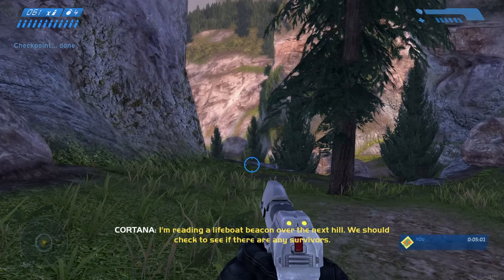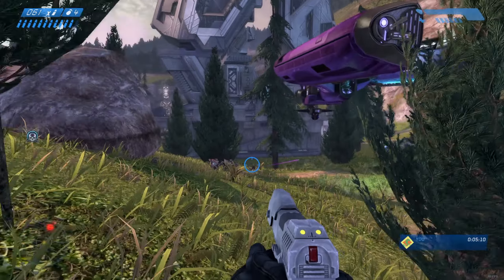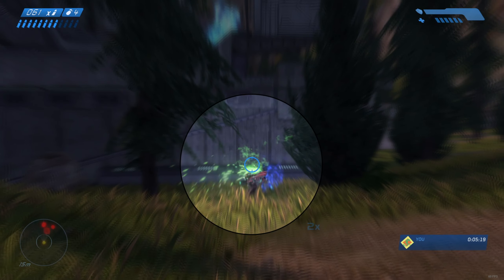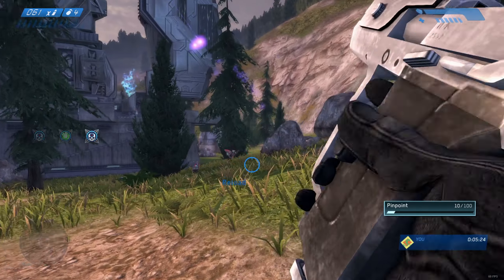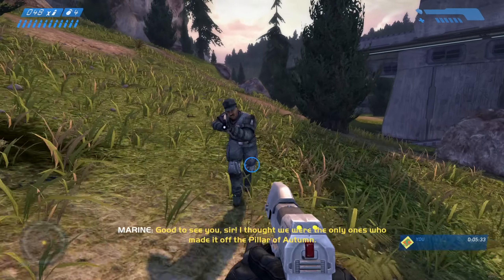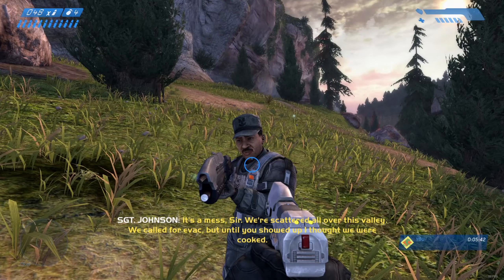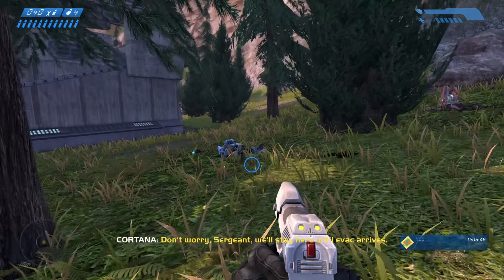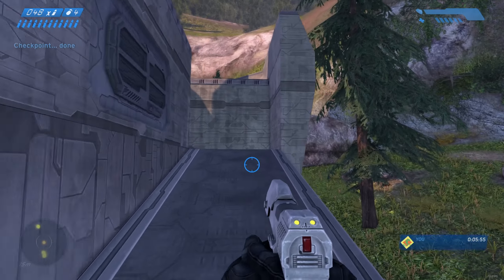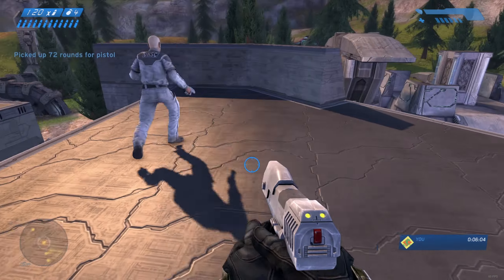I'm reading a lifeboat beacon over the next hill — you should check to see if there are any survivors. More grunts, I'm gonna take them out, and there's an elite on the other side. We can use your help. Good to see you sir — I thought we were the only ones who made it off the Pillar of Autumn. It's a mess sir, we're scattered all over this valley. Don't worry sergeant, we'll stay here and do evac. We need to defeat a bunch of enemy waves — gonna be like 5 dropships. There should be pistol ammo over here, good.